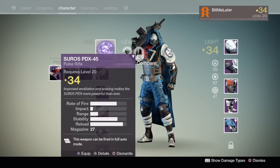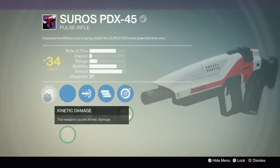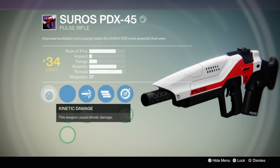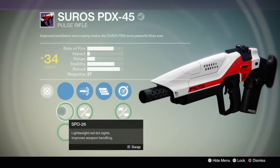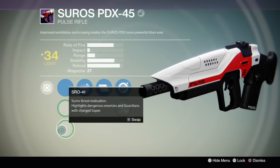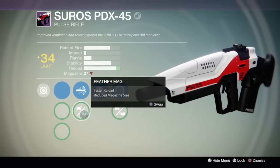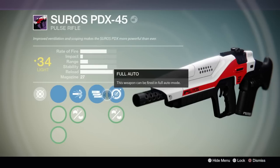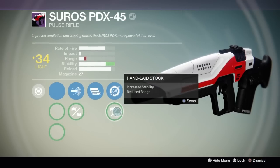Now we're going to see a sibling to the Soros Regime — the Soros PDX-45, which you can see by the paint scheme; it does look like a Soros. No new perks on here, but again you see the customization where you can choose between one or the other based on the situation. Some new sights here: the SLO, the SPO, and also the SRO. You can choose from High Caliber Rounds or Feathered Mag — faster reload but reduced magazine size. This one came with Full Auto, and then for the last perk you could choose either Single Point Sling or Hand Laid Stock to max out your stability.